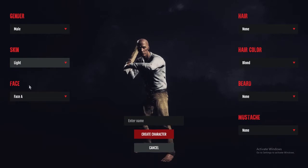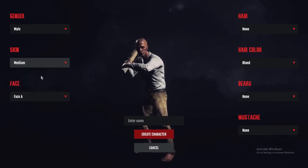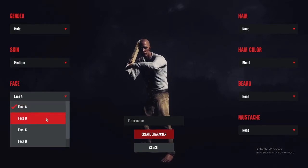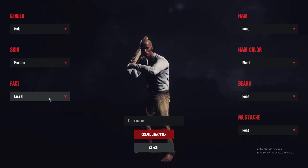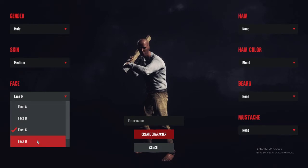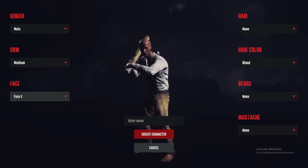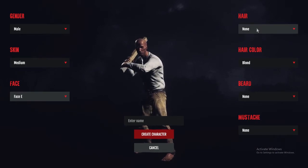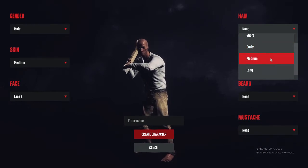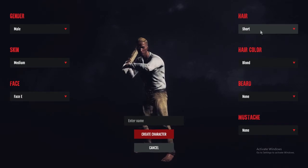None of them really look like me. I guess this is the closest to my color. Face A, Face B, Face C — why do all these guys look... okay, he's probably the youngest of them all. This guy looked cool because he has that little scar right there. I am not bald — medium, but it's not short like that either.